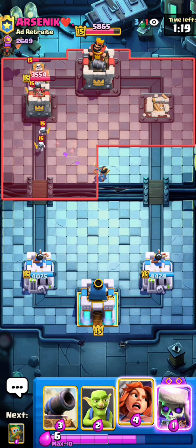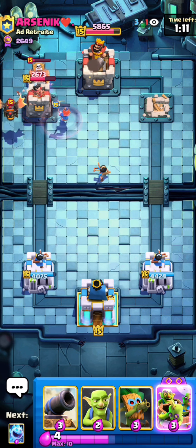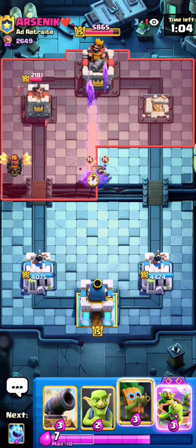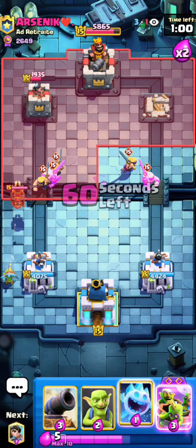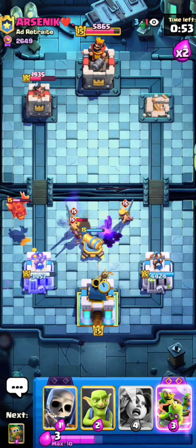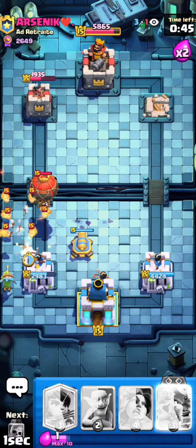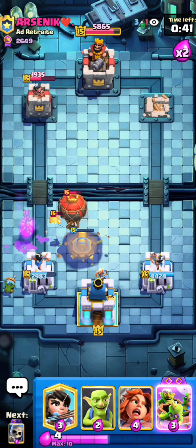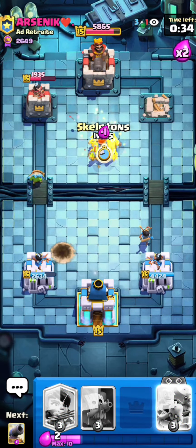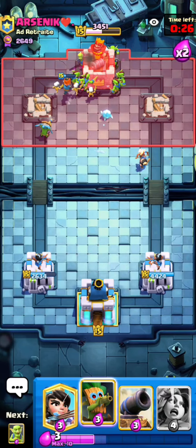Let's see how we defend this Lava Hound push. I cycle back to another princess and she's getting so much damage onto the tower, cleaning up all the skeletons. I set up my dart goblin in the back, play cannon in the middle to defend the barbs, then ice spirit up top to pull them, and princess in the middle. I get another dart goblin and cannon down, use ice spirit to freeze the lava pups — that's a nearly perfect defense. GGs from this point, there's no way he's coming back. He gives up, GGs for game one.